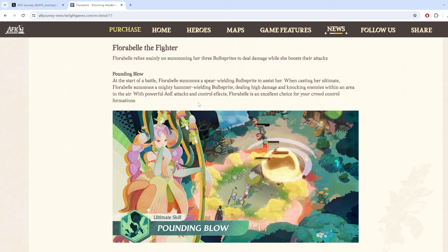This is the ultimate, Pounding Blow. At the start of the battle, Flora Bell summons a spirit-wielding Bell Sprite to assist her. When casting her ultimate, Flora Bell summons a powerful hammer-wielding Bell Sprite, dealing high damage and knocking enemies into an area with powerful AoE attacks and control effects. We do have numerous characters that can inflict control effects — like Carolina and Aiden — so those are good options to pair her with to consistently control an enemy. She's going to be a great option to build a crowd control formation.